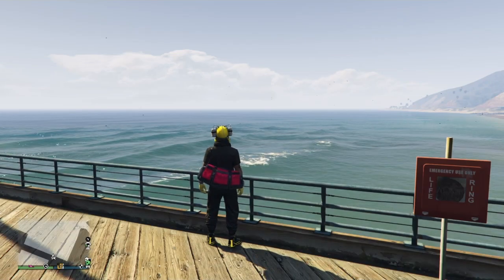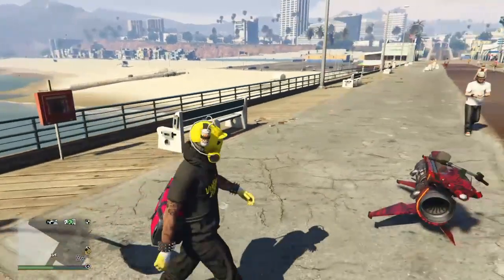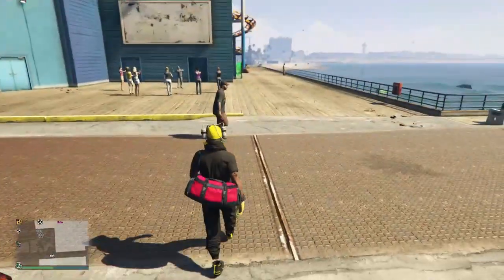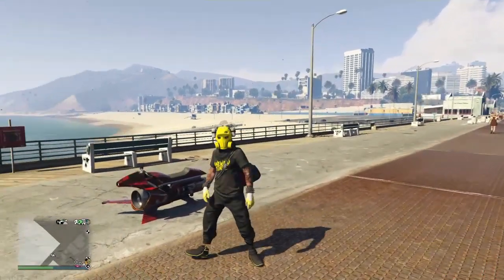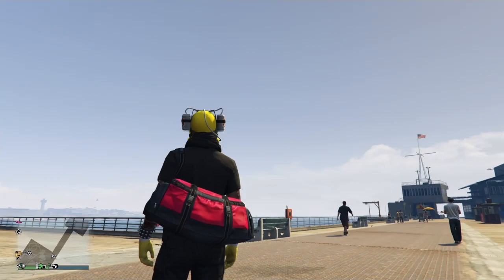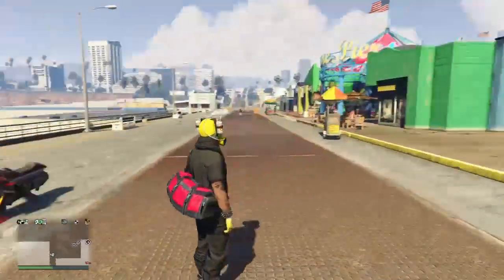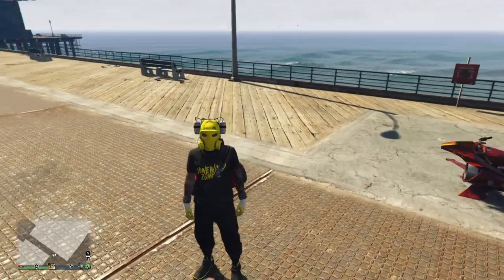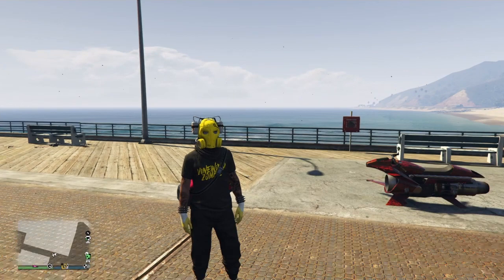Hey, what's going on guys, it's your boy Mr. Undead Harrison back with a brand new GTA 5 glitch video. Today we're going to get the red duffel bag using a glitch in the diamond casino prep missions. It's super easy — there are only a couple of spots where you have to be on point.